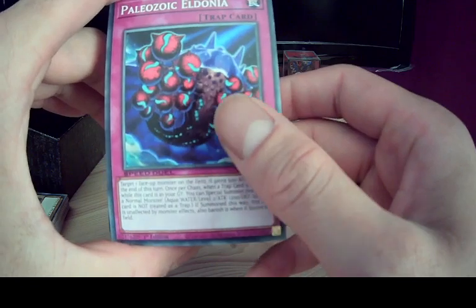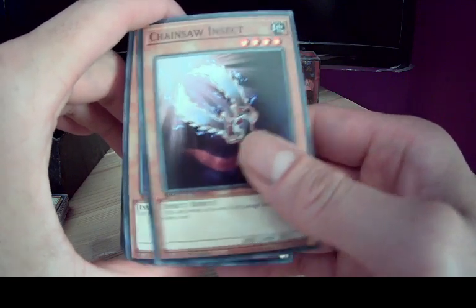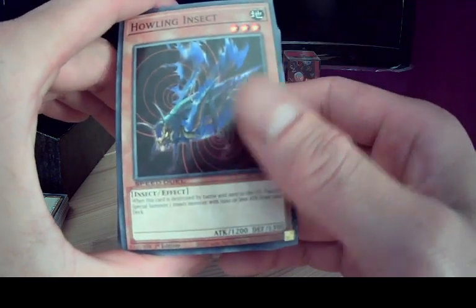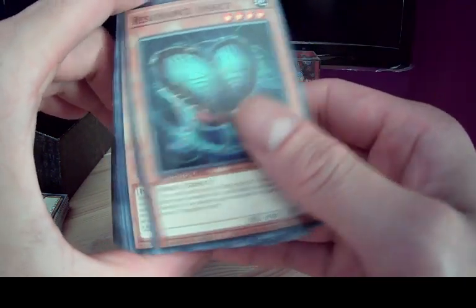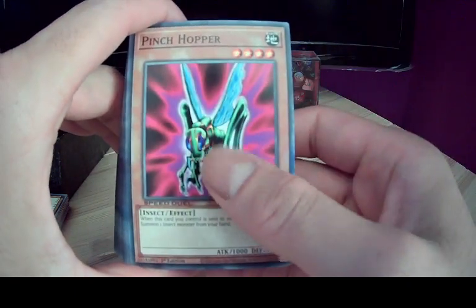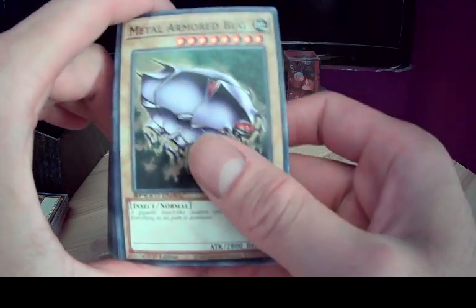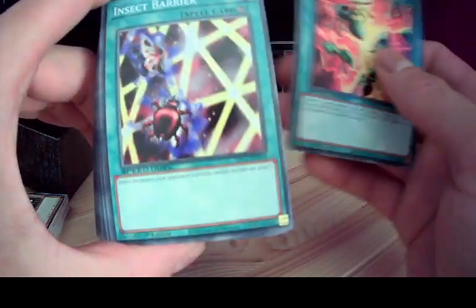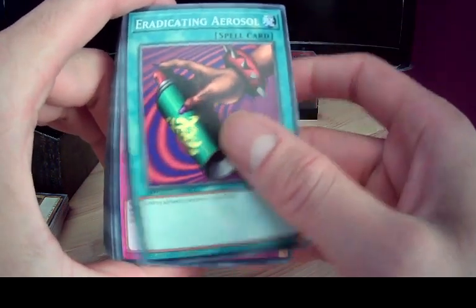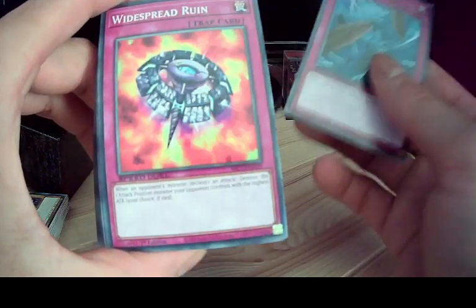Paleozoic Eldonia. Insect Queen, Parasite Paraside, Chainsaw Insect, Magnetic Mosquito, Prickle Fairy, Howling Insect, Resonance Insect, Parasite Paranoid, Pinch Hopper, Insect Princess, Goki Boar, Metal Armored Bug, Multiplication of Ants, Insect Barrier, Bird Ant Sanctuary, The Eradicating Aerosol, Spider Egg, DNA Surgery, Dust Tornado, Widespread Ruin.